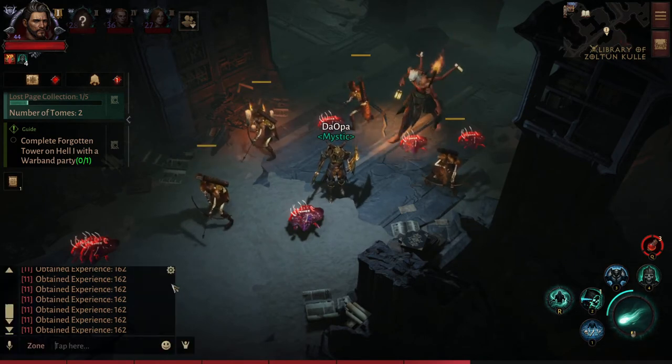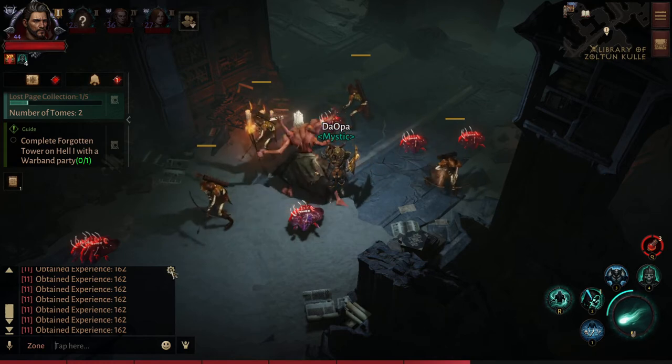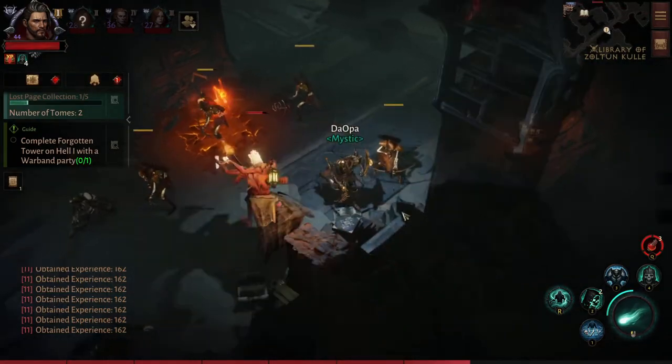For PC users, you press Enter to get the chat window going, and then you press the little gear button in the corner. Then in channels and chat preview, you have to check off 'my log' — make sure this is checked off, and that's all there is to it.